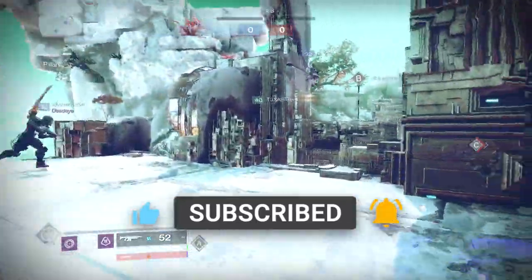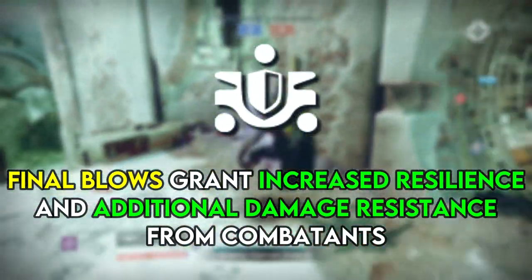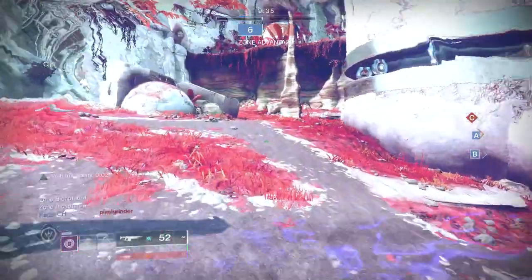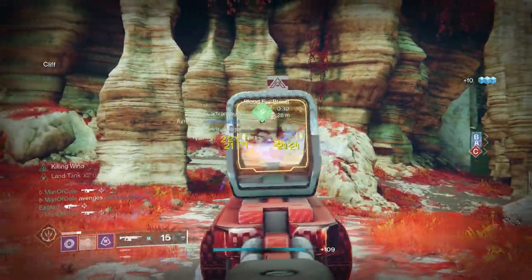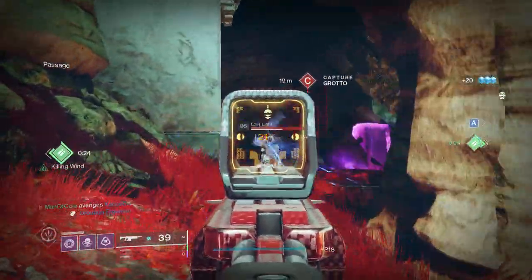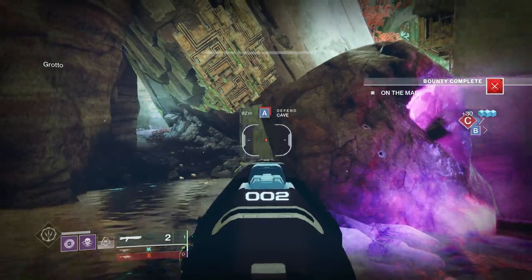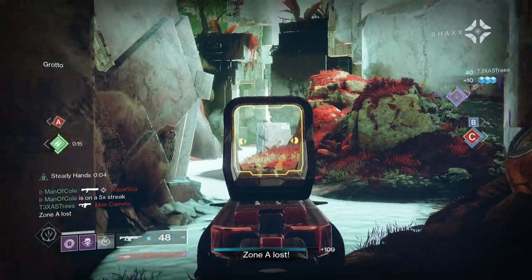I do want to make sure and mention the origin trait for Sweet Sorrow: Land Tank. It states that final blows with this weapon will grant increased resilience and additional damage resistance from combatants. What I was able to gather is that it doesn't have too much of an impact with normal combat engagements, but the increased resilience is somewhere around or equal to about 1 resilience tier. In other words, you could probably run tier 1 resilience if you were desperate for stats somewhere else, but I don't think it's significant enough to be speccing for it in your build. I made a build video recently going over how you can infinitely loop your invisibility in PvP — that video should be showing up on your screen right now. Thanks for watching, and as always, we'll see ya!